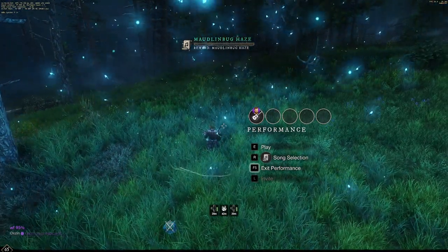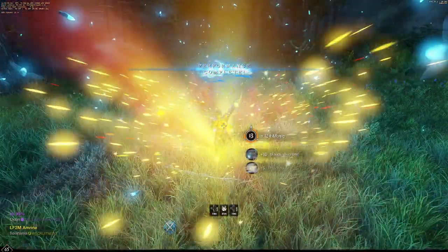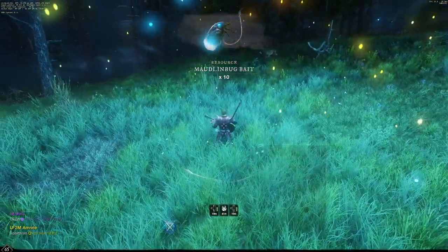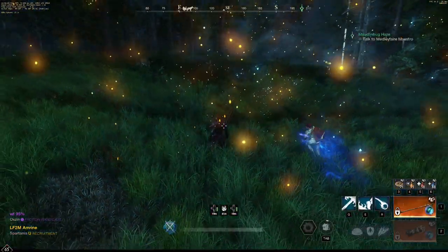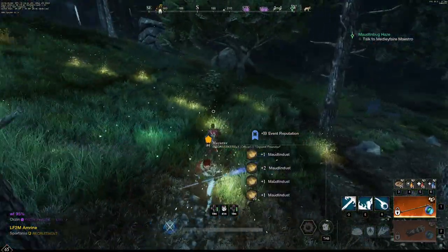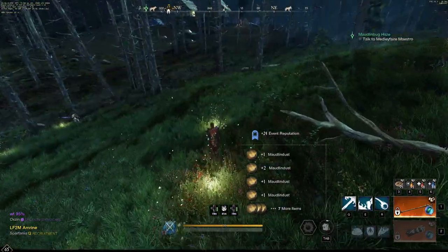Go ahead and play the song as many times as you can as long as the swarm's here. Once you've played your three songs and the swarm disappears, it's going to look something like this. Make sure that you grab this dust on the ground as well. People are going to try to steal this dust from you, but just collect it anyways.